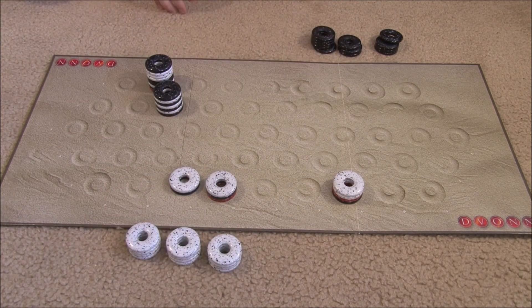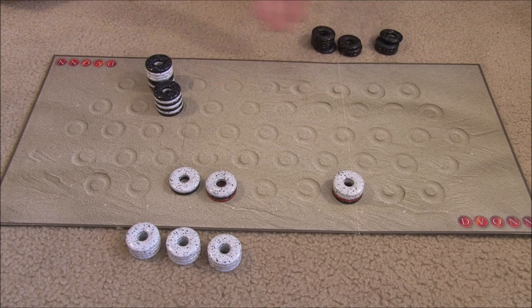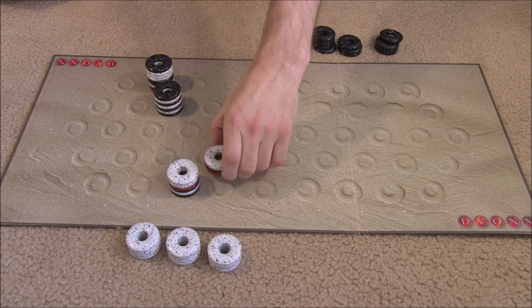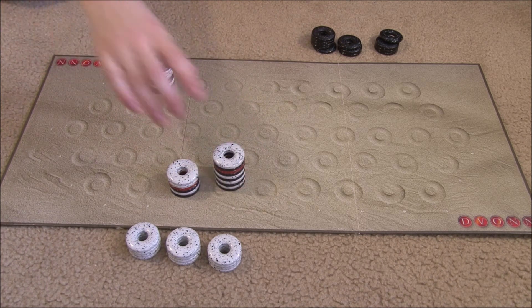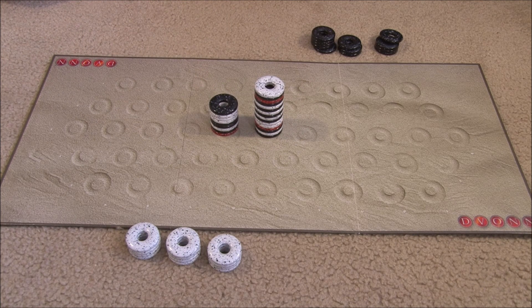Getting pretty close to the end, the big stacks become very difficult to move. It's black's turn, but black has no legal moves because the stacks are too big for the lines available. White has a few options — one of which is to move a stack of four: one, two, three, four. Black still can't move, and white continues — one, two, three — and that is a brutal finish for black. Now that no player has any legal moves, you count the tiles in each player's control. White controls all of these, black controls these, so white is definitely the winner.